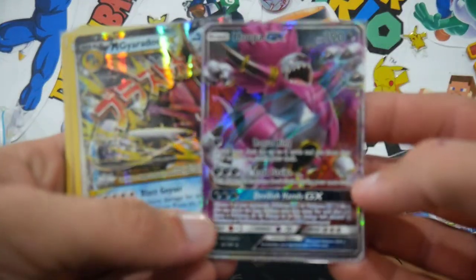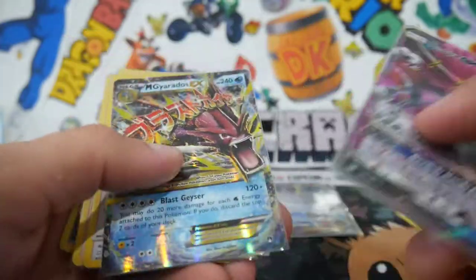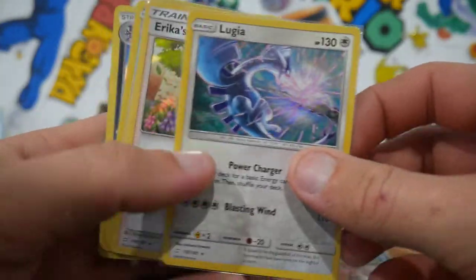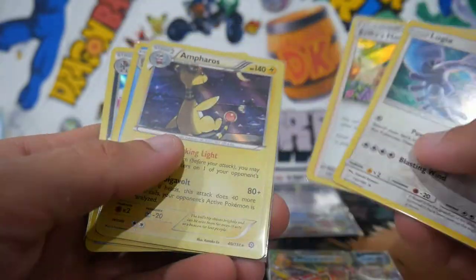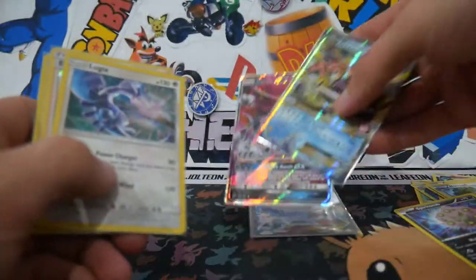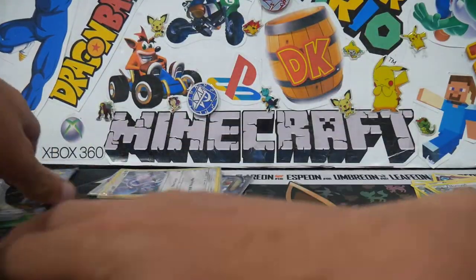Check that out — Magnezone EX Full Art. I'll leave that one in a sleeve and get it into a tighter sleeve. We got the Hoopa GX, a Mega Gyarados EX, Lugia, Erica's Hospitality, Ampharos, a Poliwrath, and that Bisharp which doesn't really count. We'll leave all these ones to the side because I'll get a value at the very end.